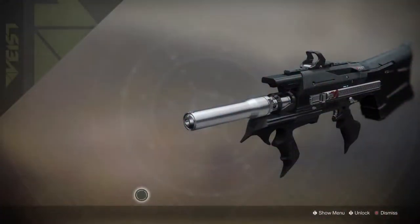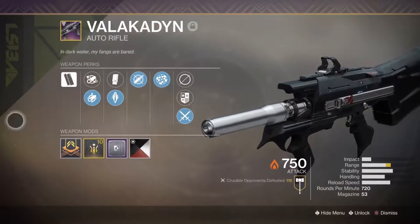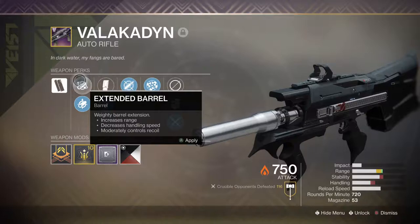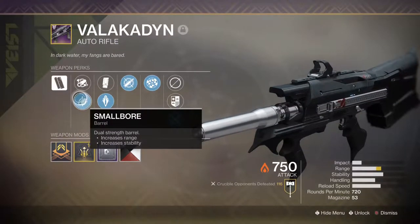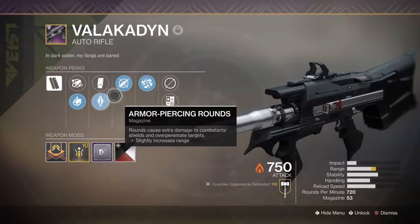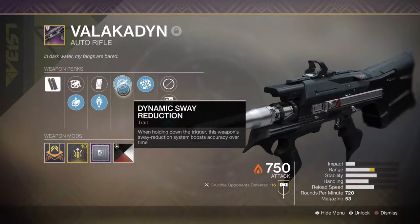So when I got my Valakadin, I was able to get a pretty good roll on it. The roll came with extended barrel, small bore, extended mag, armor piercing rounds, dynamic sway reduction, rangefinder, and a range masterwork.